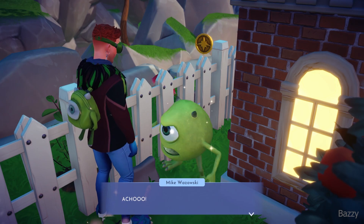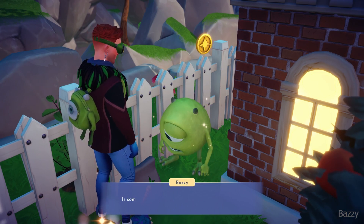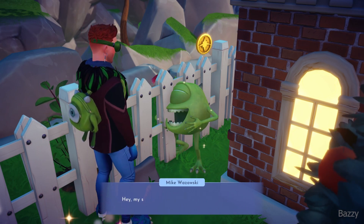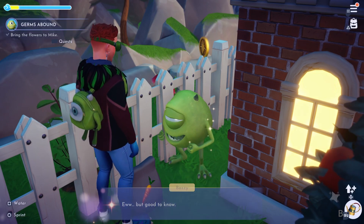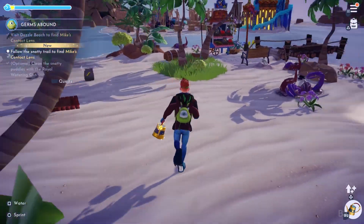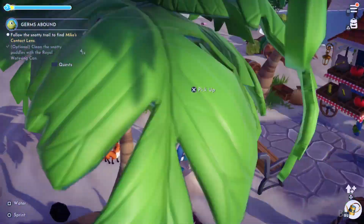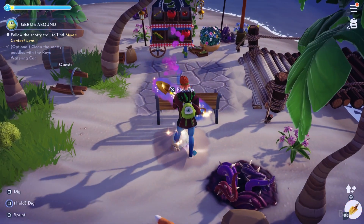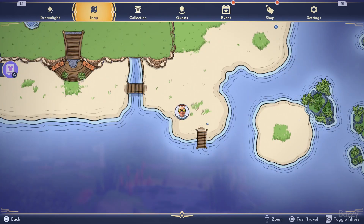Oh, he still has his allergies. So he sneezed his contact lens out — which, you know, happens. He was in Dazzle Beach and we had to find puddles. I'm going to push him around the place there. So we're up at Dazzle Beach — I did find the puddles and I watered them, but it all brings you to this kind of little disc glowing in the sand. We can't really pick it up so we're actually going to dig it out, and this must be his contact lens. Easy enough to get — we're just going to have to find him.